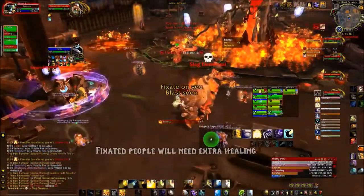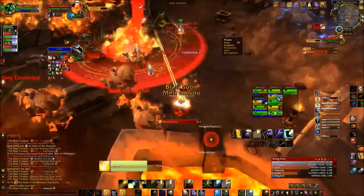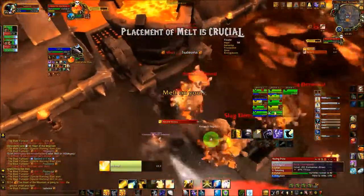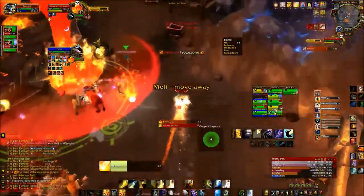People fixated by slag elementals will require extra healing, so keep your eye on them. Watch placement of Melt in Phase 3 — you want to place it in the back and alongside the walls, away from the melee.